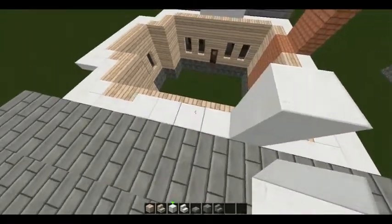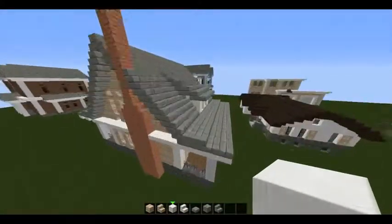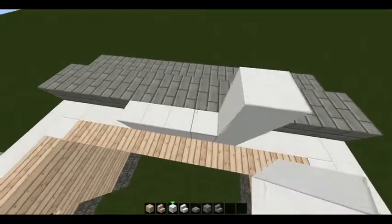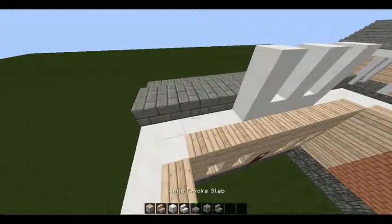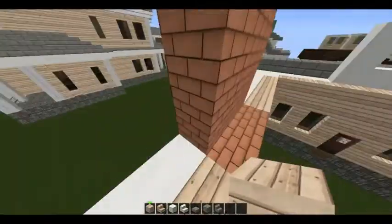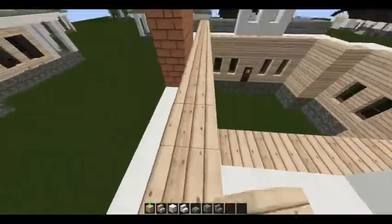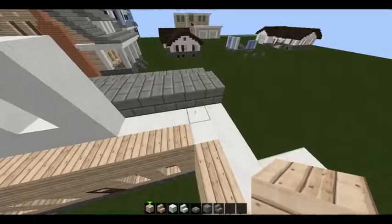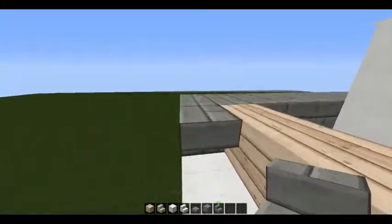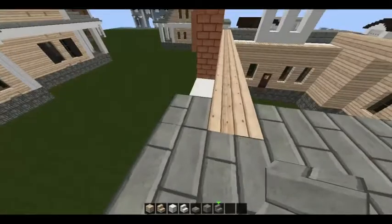You only need to stack these up two, then leave a one-block gap, then two, one-block gap, two. Same thing here — stack it up two, up two, up two. Then come over to the side with your fireplace and fill both of these rows in with birch wood. Place an upside-down stair on the outer wall here, same thing on the other side, and then we're just going to start building it up like a normal roof with our stairs.